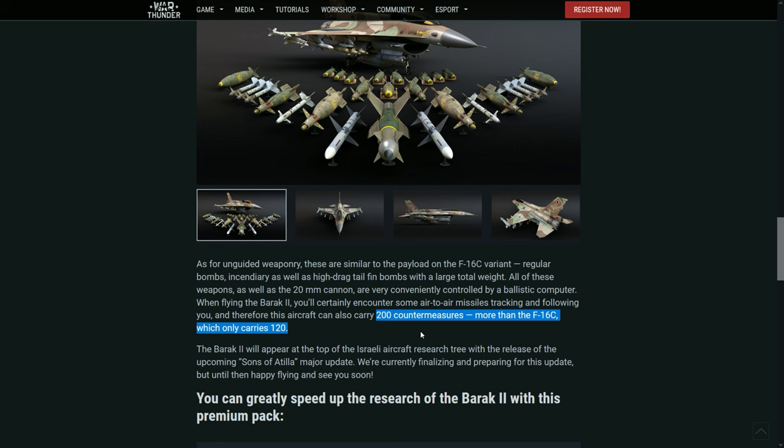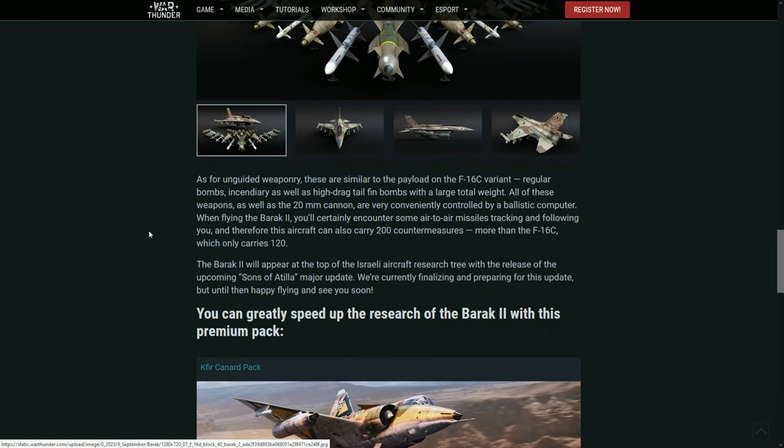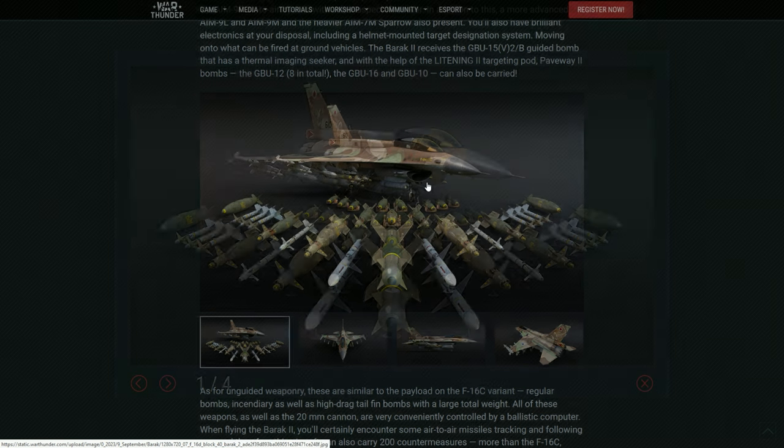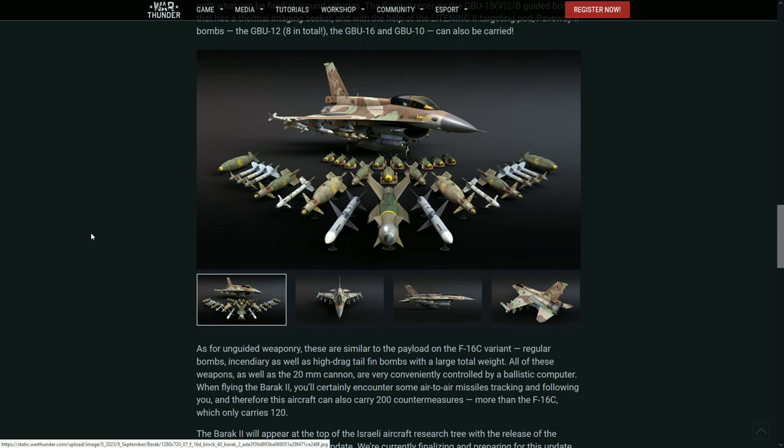One of the main features of the Barak 2 compared to the Block 50 will be the countermeasures. It has this little pod of flares in the fin that carries about 80 more countermeasures. The way it deploys them is very effective — you have way more flares than the MiG-29, more than the F-16C, more than the F-16A, more than almost any aircraft besides probably the F-14.